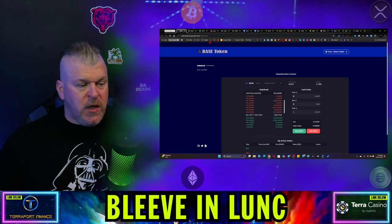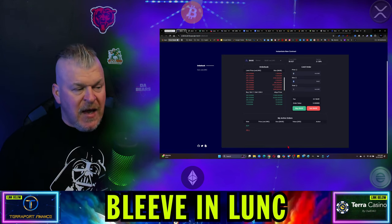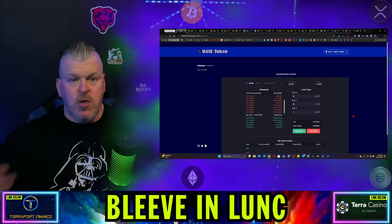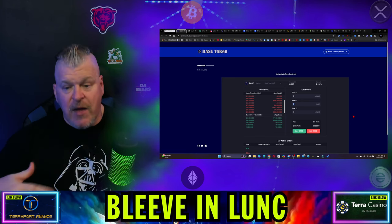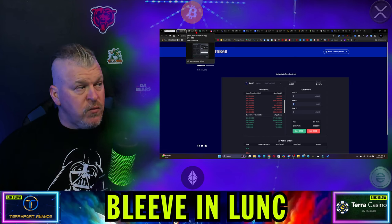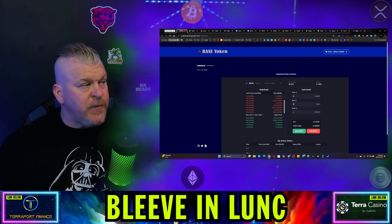If you are looking to trade Luna Classic and you want to set order buys, or do it in the entire Cosmos ecosystem, Elbon is going to be the place for you. You set the price that you want, how much you want to buy, and then you just set it — there'll be active orders. When you reach a certain level, you'll automatically buy, and that's your way to accumulate more Luna Classic at a discounted price. Coming to Luna Classic is a big thing.